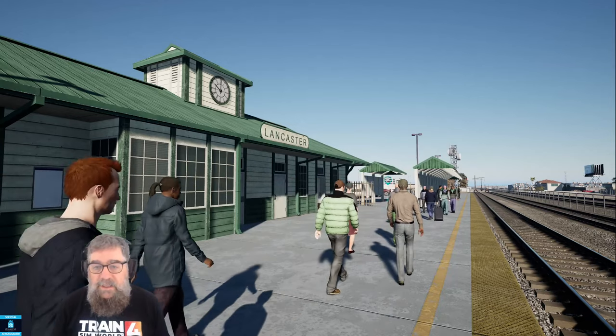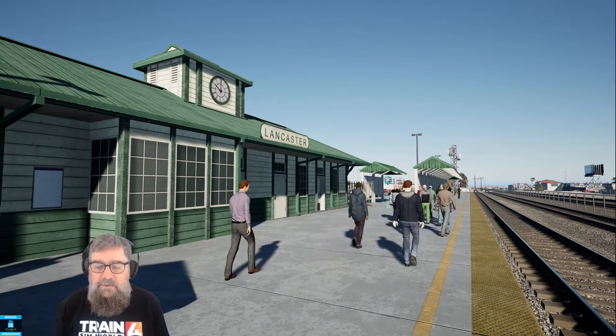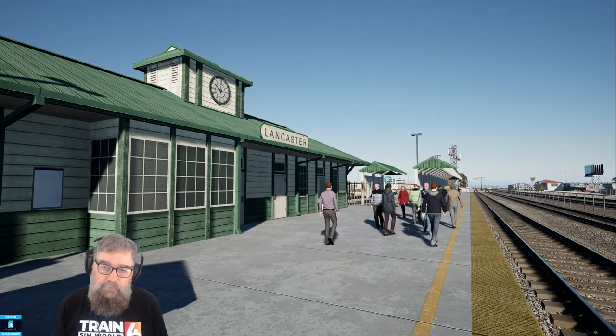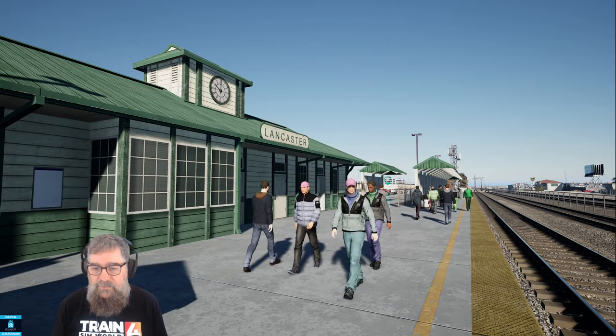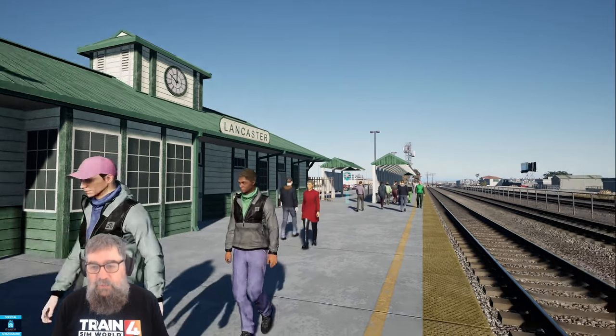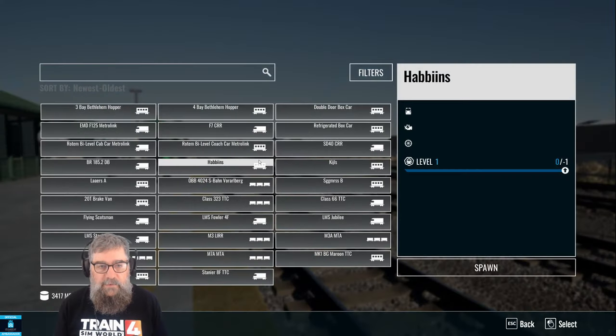G'day viewers, here we are at Lancaster in Southern California. Why are we here? I've had a couple of viewers contact me through the comments to let me know that they are unable to use the Rotem cab car if they spawned in in free roam. So I'm just going to show you how to set it up so you can actually do that.